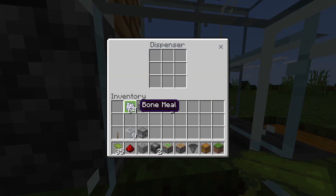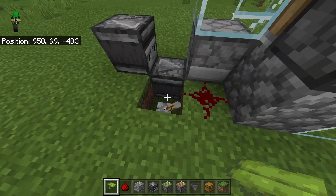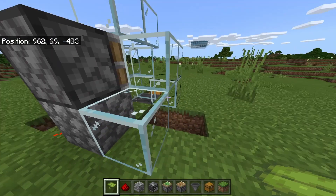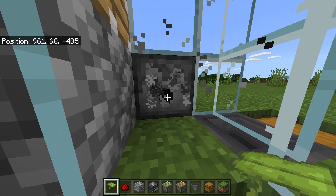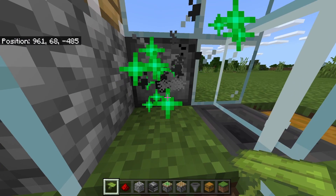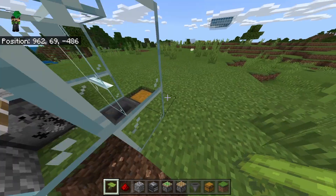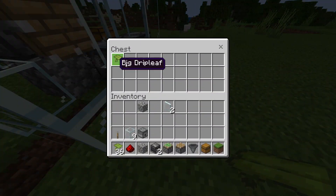For the final step, load up the dispenser with as much bone meal as you'd like. To use the farm, click the lever and you should see the piston extend with particle effects coming from the dispenser. If you place the drip leaf block right there you get one back, so you can actually replant the same one, and in the chest you should end up with one more.